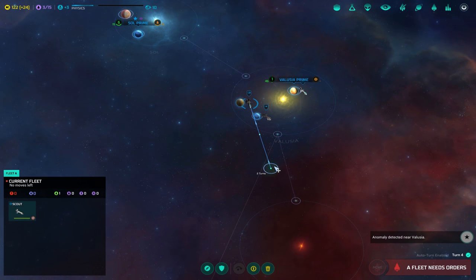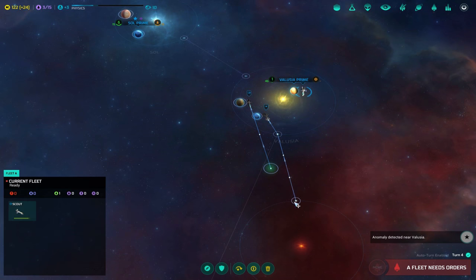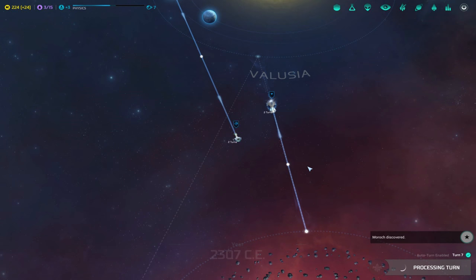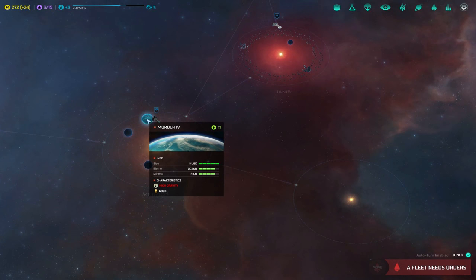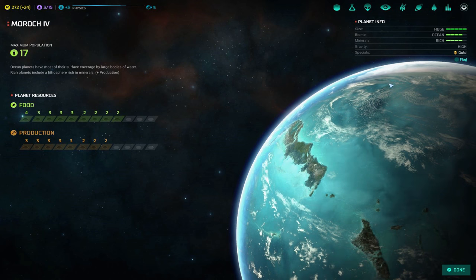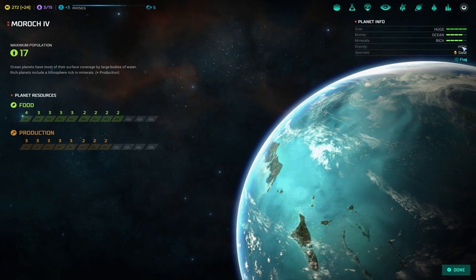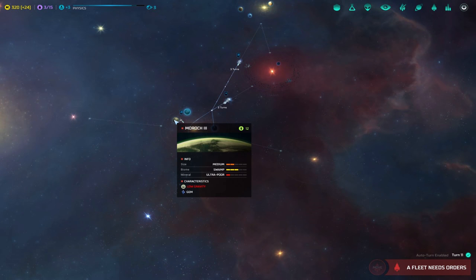There's an anomaly right here — let me show you this mechanic. This is actually a really nice little system. We'll keep exploring and send someone over this way. We got 30 credits from that anomaly — sometimes you can get a technology, sometimes a ship, it really varies greatly. Now this is an excellent planet: huge size, level four biome which increases growth rate, mineral rich, and it has gold. The disadvantage is high gravity — until you get gravity generators, unless you're playing a race with gravity tolerance, this gives a significant hit to all production on that planet. Long term though, that would be a great planet to have. And interestingly, there's a low gravity planet right next to it.